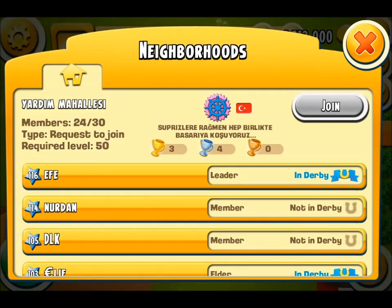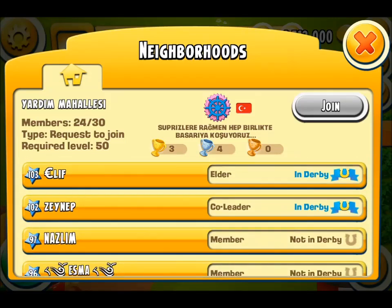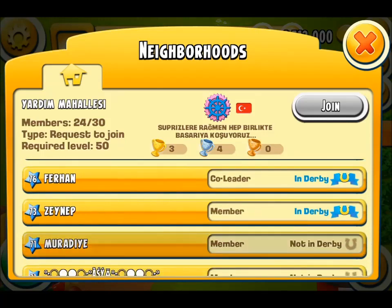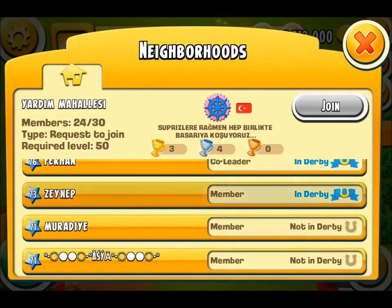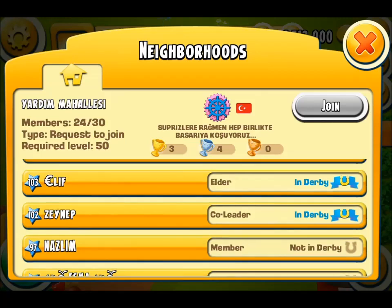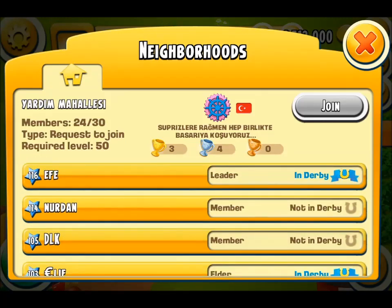You've just seen an example of the Huskies neighbourhood where everybody was in the Derby. But now looking at Yadin Mahalalesi, a Turkish group, not every member is participating in the Derby. So anybody who has their own group will be able to see which members are in or not in the Derby and make decisions accordingly. That's it for the Derby video — I hope you enjoyed it and got some useful information. Please do watch what is about to come. See you all next time.